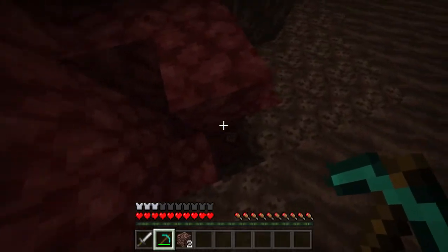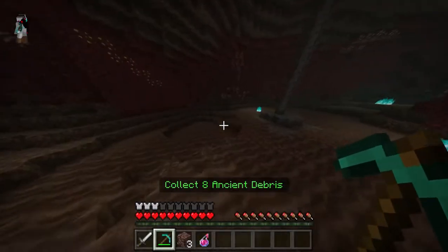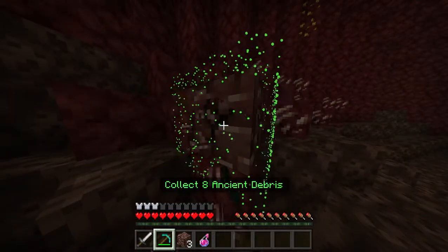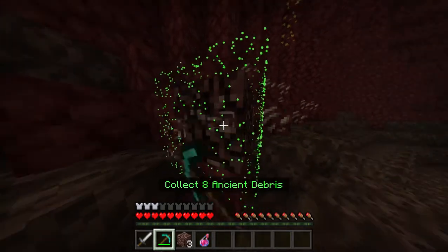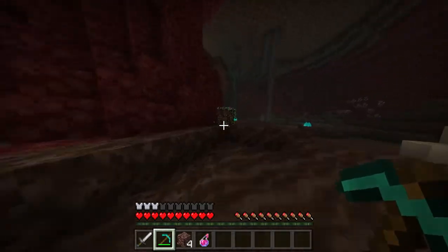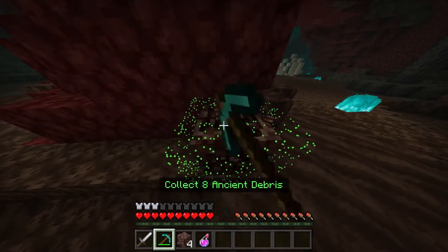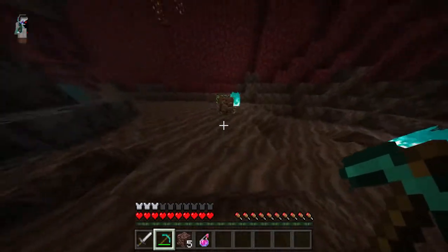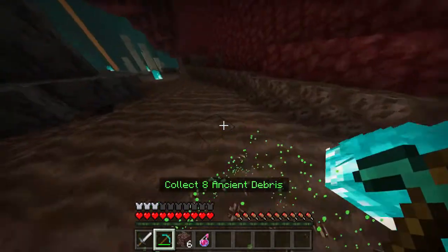We must collect the ancient debris that fell down there. I'll go get a splash potion of strength. There is some more ancient debris up here that we must collect. I'm sure this will be useful later in our journey. I have played through this short campaign once already, just so I don't take forever. This is more of a showcase than an actual playthrough.